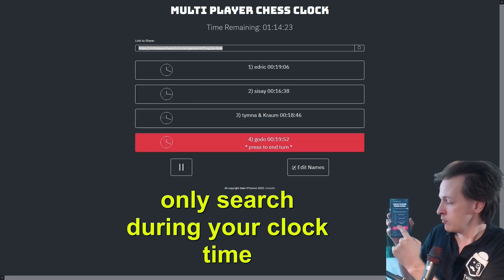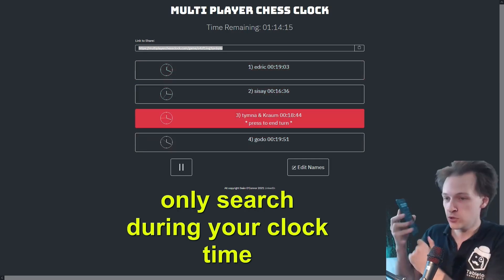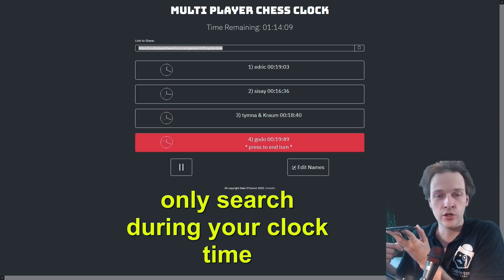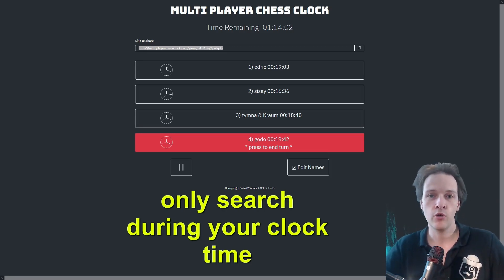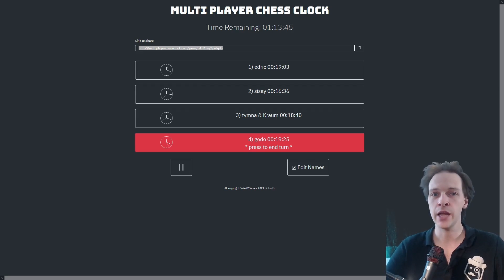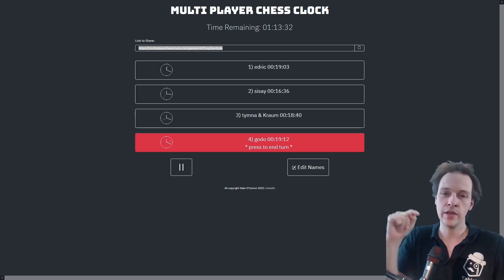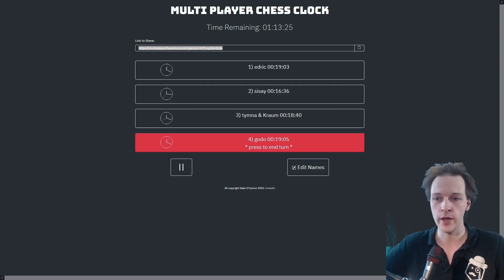I gave the link to myself and you can see I can move the clock on my mobile phone without any problems. You can sit with your phone at the table and just click to pass priority. This works for paper Magic, Discord, and SpellTable games — everyone just connects with their mobile phones to the website. It can be a little annoying clicking so many times when you have nothing to do, but the game becomes very structured.